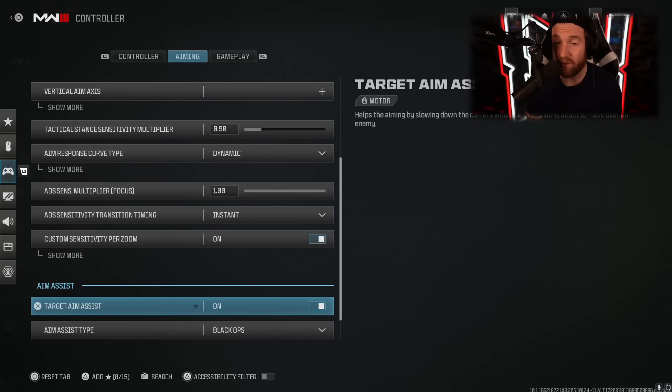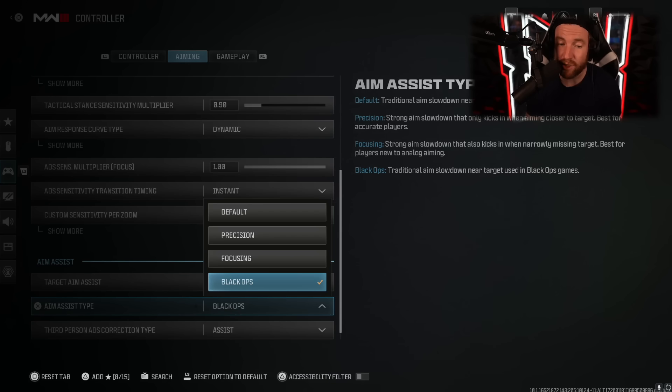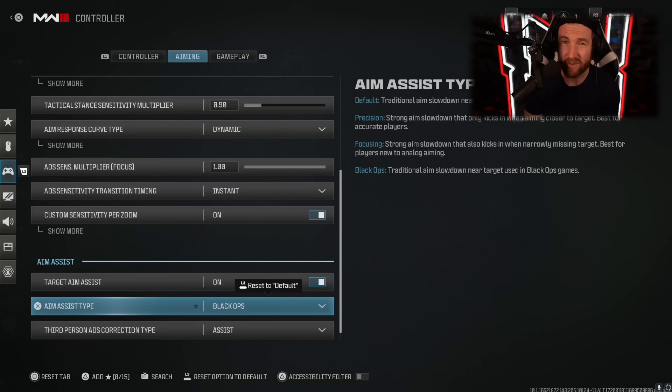Aim assist you definitely want on, and the one you're going to want to use is black ops. The reason is when you're moving around with your left stick, black ops aim implements rotational aim assist and it locks onto targets much faster. This is what you should be using as long as you're on a controller. It might feel a little weird at first, but your aim is going to be much better because your aim assist is essentially stronger.